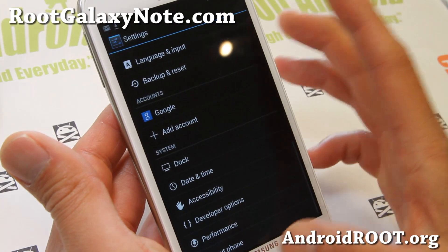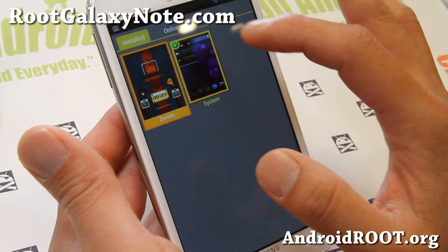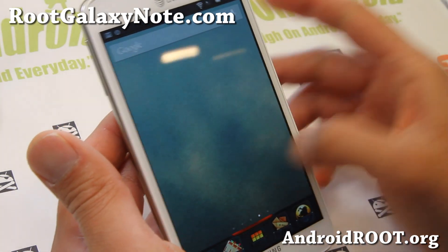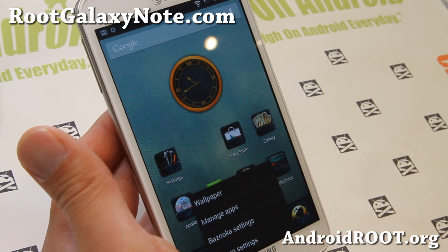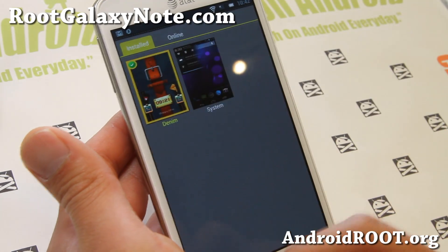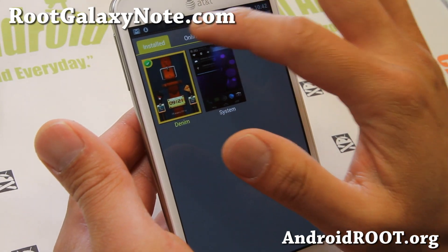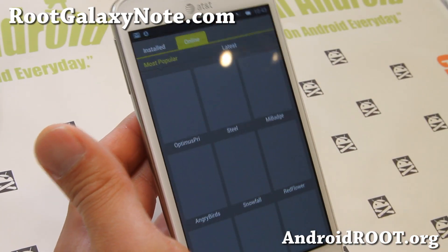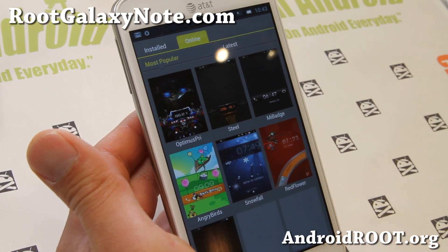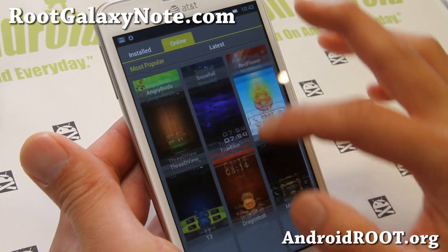The cool feature is that you can actually get MIUI themes. I've got the default system theme, and you can apply the denim theme which it comes with. You can get any MIUI themes. For those of you who don't know what MIUI is, it's a custom ROM by Chinese or Taiwanese developers. They have a bunch of free themes, but normally they can only be applied to MIUI ROMs. But with this ROM, you can actually run CyanogenMod and get all these free themes from MIUI.